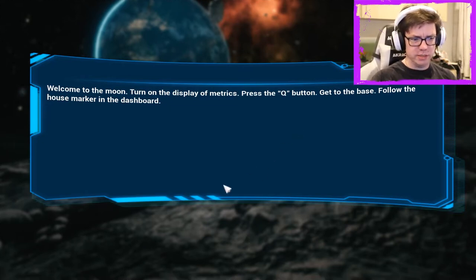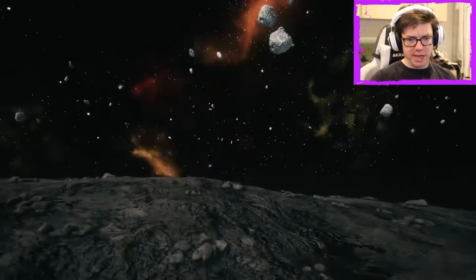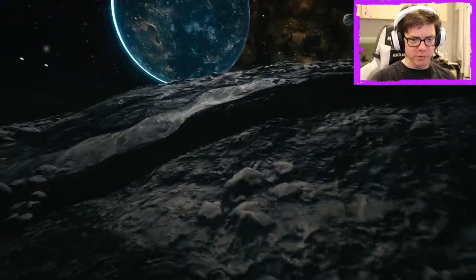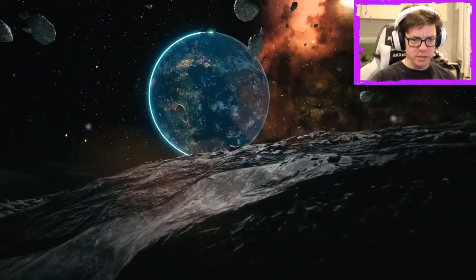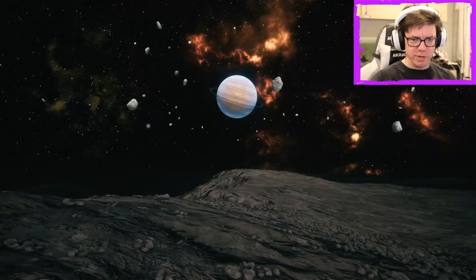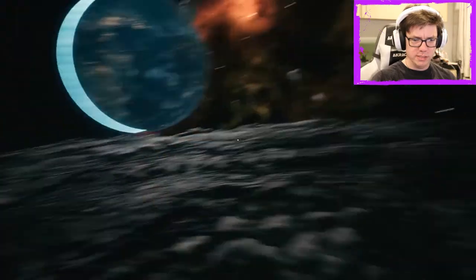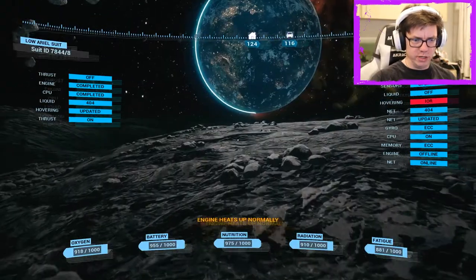I'm pressing the Q button. I pressed Escape. Alright, so we're on the Moon. That's the Earth, I guess. It's quite pretty. And there's Jupiter, I guess. Sure. Cute.